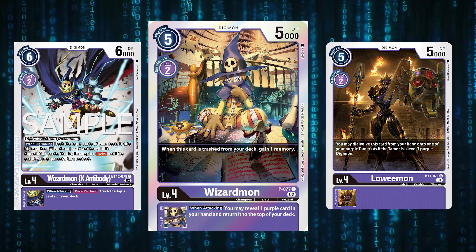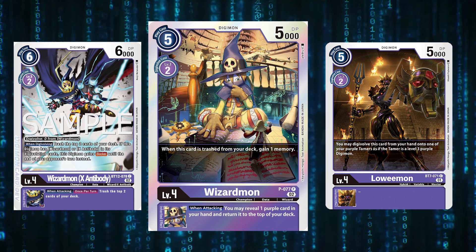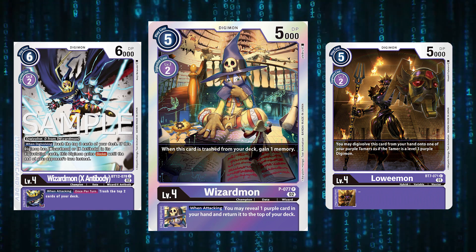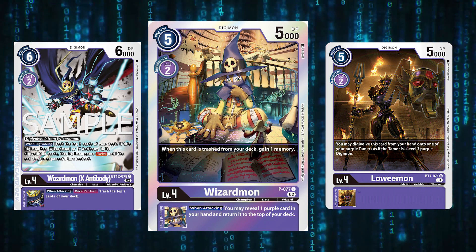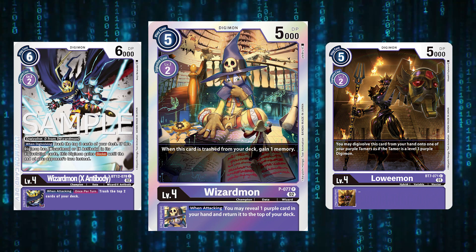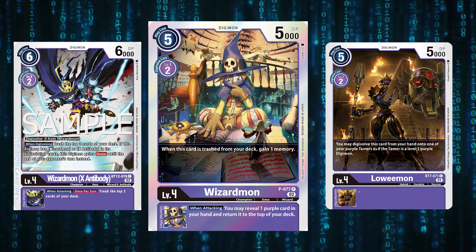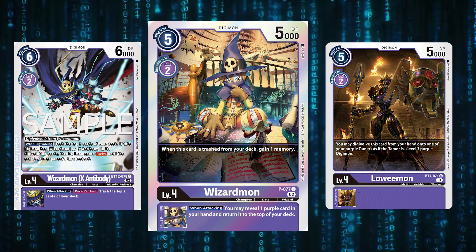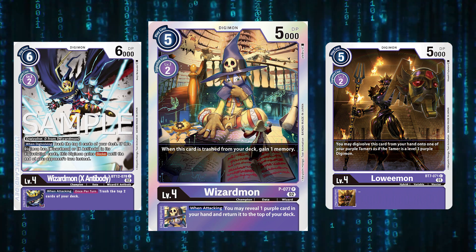For BT12 support we have Wizardmon X Antibody, which trashes the top two cards of your deck, and if you have X Antibody or Wizardmon in the stack this Digimon gains Blocker until the end of your next turn. It's a Digi-Zero on a Wizardmon, allowing us to cycle through pieces quickly. If you swing with Wizardmon X Antibody, the Wizardmon effect puts a card back on top of the deck, and then if it gets deleted Pagumon trashes two more cards. I run one Lowemon alongside three Wizardmon X Antibody and four Wizardmon promo.